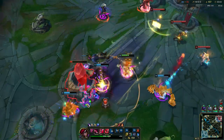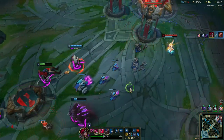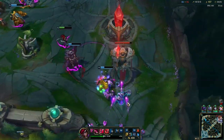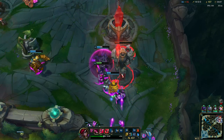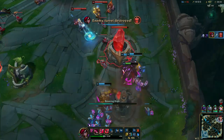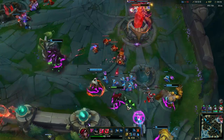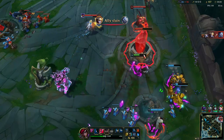There we go — we baited out all of that and we get out safely. I would have died here if I did not have my Zhonya's Hourglass up. Katarina is really all about knowing the limits of this champion — she has a lot of different combos and different ways to engage, but she is very vulnerable to CC. So you really have to be patient, wait until they use important abilities, and then you can go in.